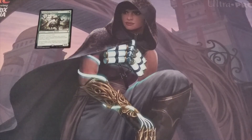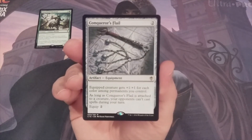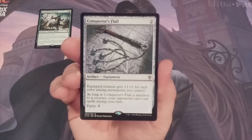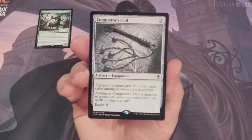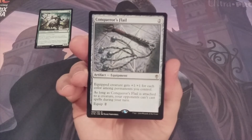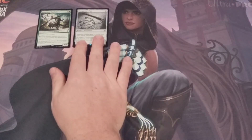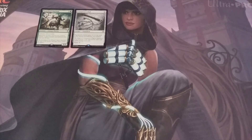Number 9 is Conqueror's Flail. For a casting cost of two, we get an equipment that gives the equipped creature +1/+1 for each color among permanents we control. As long as Conqueror's Flail is attached to a creature, your opponents can't cast spells during your turn. This is a very powerful card that rewards you for playing multiple colors. I'm considering including a copy in my Saskia the Unyielding deck, which is a four-color token deck. I was pretty surprised I haven't been playing with this card more often.